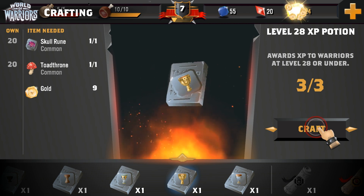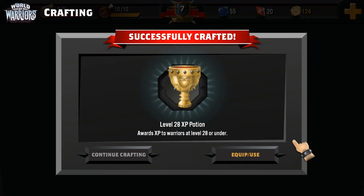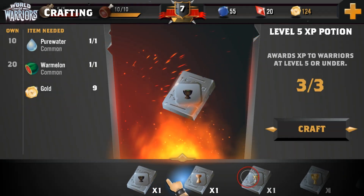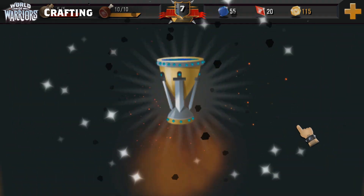Potion recipes on the other hand work a little differently. Potion recipes are permanent and don't get destroyed after crafting. This means you can make as many as you want provided you have enough materials. Pretty handy huh?